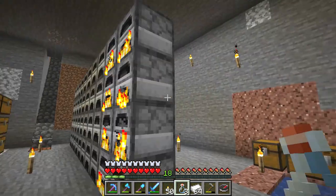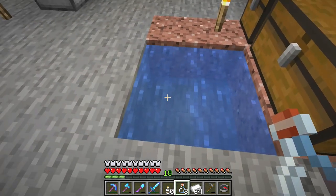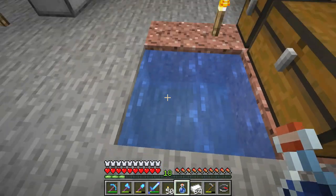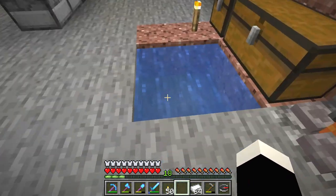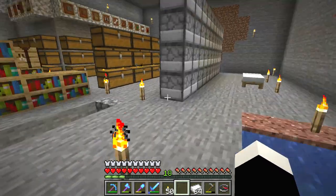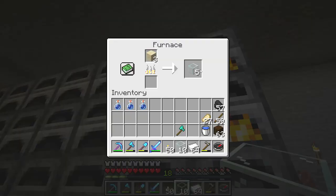Now if you want to fill up the glass bottle you need a source of water. Simply right-click a source of water and the water bottle will be filled. Do not use cauldrons because they suck. Just have an infinite water source near your brewing stands and you will never have trouble getting water for your water bottles.